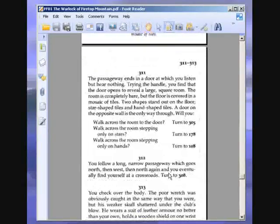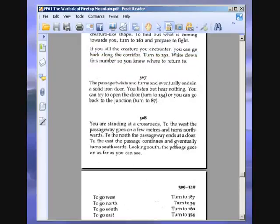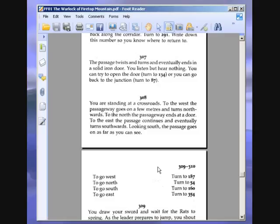So easy to get lost here. You follow a long, narrow passageway which goes north and west, then north again, and eventually you find yourself at a crossroads. Turn to 308. You are standing at a crossroads. To the west, the passageway goes on a few metres and turns northwards. To the north, the passageway ends at a door. To the east, the passage continues and eventually turns southwards. Looking south, the passage goes on as far as you can see. We are going to go north. To 54.